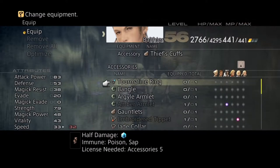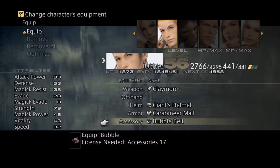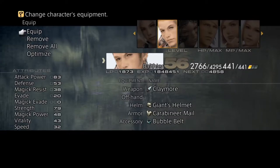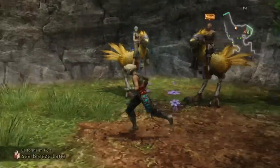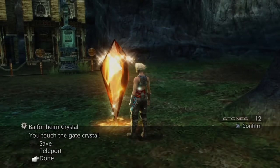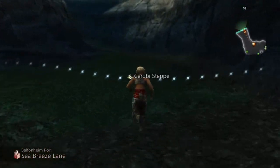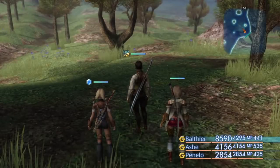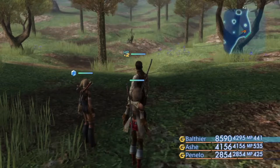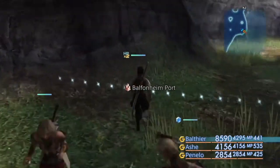I'm going to use it on Balthier — I'll take off the Thief's Cuffs and equip the Bubble Belt. He's currently at around 4,295 HP. I'm going to take him out of the area so I can go full resort with the gem. Going to the save point will be a bit steep since we're near Balfonheim. And right there — he's got double health, now already at 8,590 as opposed to his usual 4,295.